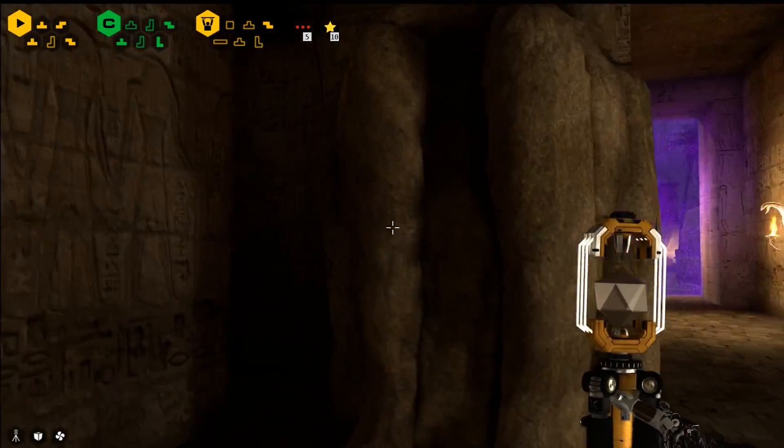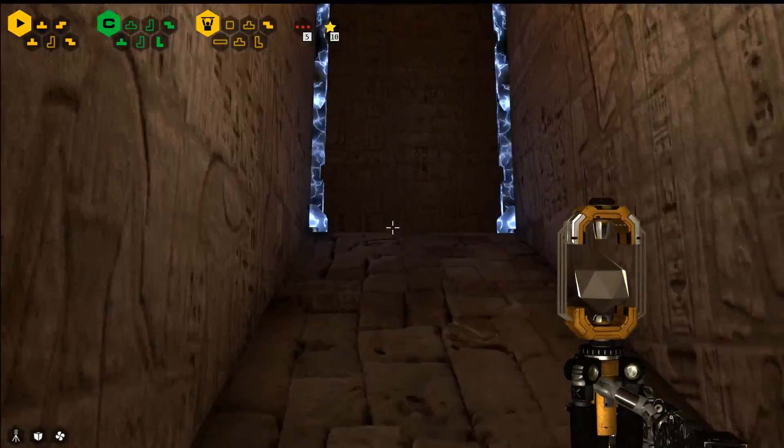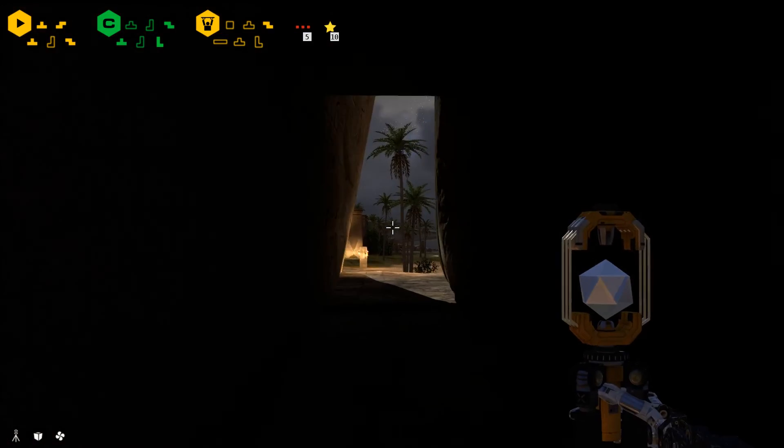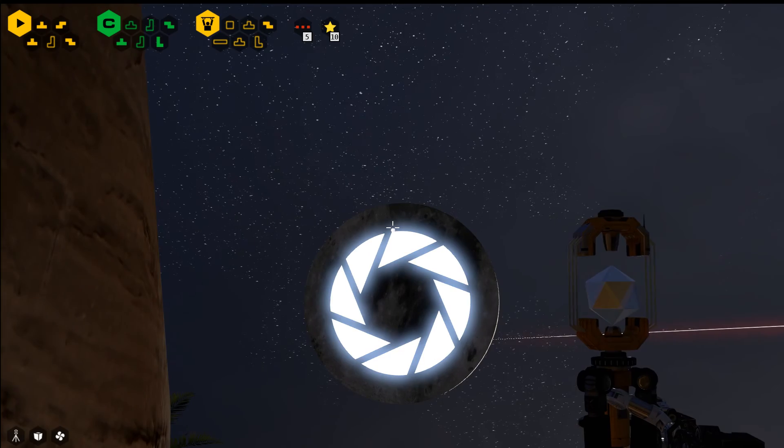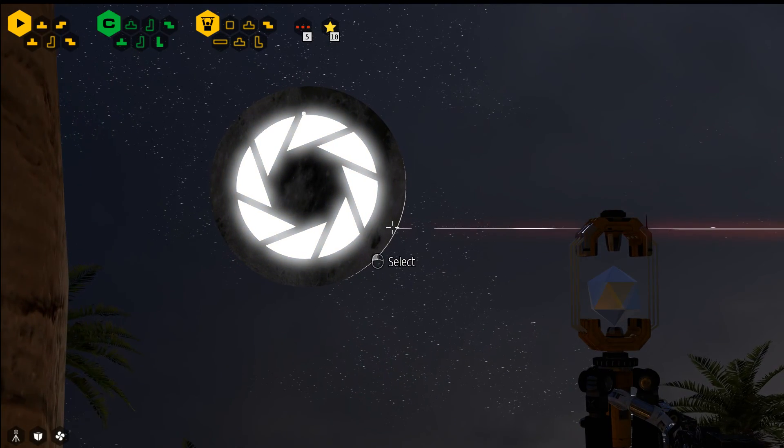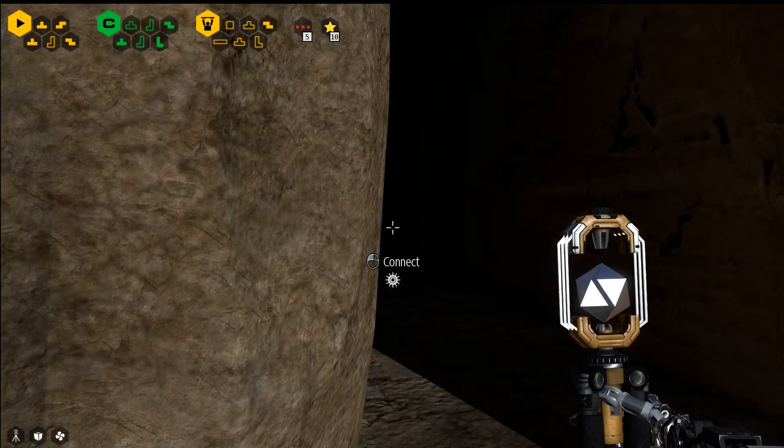You'll see that moon feature — it's not a bug, it's just a hidden thing. If you look at the moon now, you'll see the Aperture Science logo and you can also see Wheatley. You can still get the star this way.